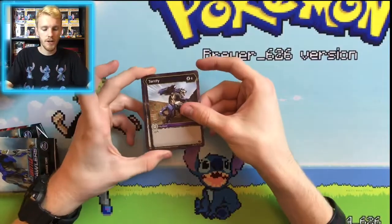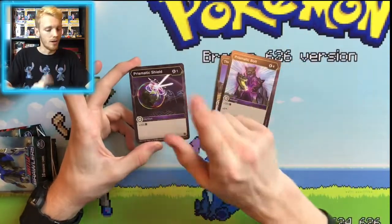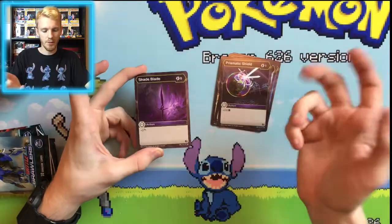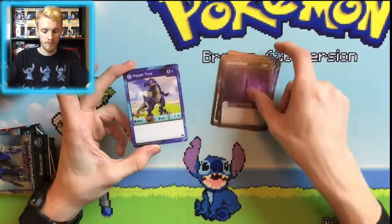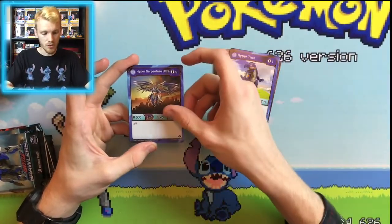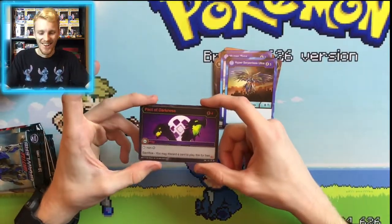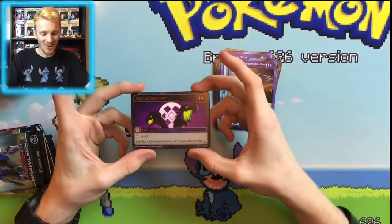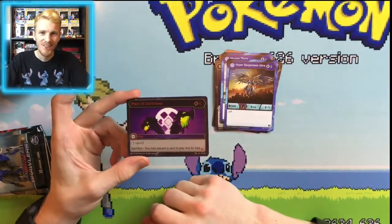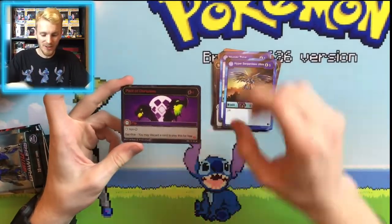So we have our first card here: Terrified Thought, Decay Unraveled, Jump, Prismatic Bolt, Prismatic Shield. Prismatic Shield is good with Shade Blade going on. Our first rare is a Hyper Trox, and we have Hyper Serpentees Ultra. And our next card — oh boy, we got another Pack of Darkest! We got the fourth Pack of Darkest already — our fourth copy — and it came in the Nilius pack!